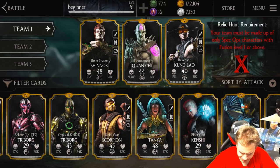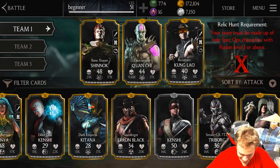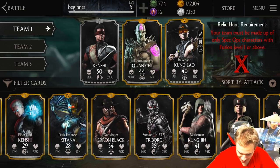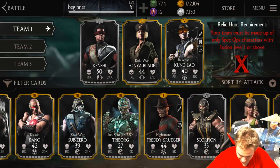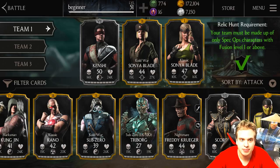I don't have any good spec-ups at all! Oh, Kenshi! Silver Kenshi is my strongest spec-up, my boy is maxed out. Cold War Sonya — yes, thank you. And Classic Sonya. So this is my strongest spec-up team. Looks pretty OP, I know. But Kenshi is silver, so it gotta count. He's almost the same as my Cold War Sonya Blade.